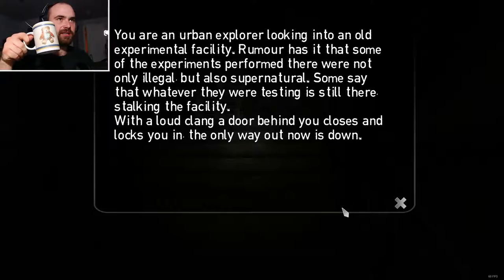You are an urban explorer looking into an old experimental facility. Rumor has it that some of the experiments performed there were not only illegal but also supernatural. Some say that whatever they were testing is still here, stalking the facility. With a loud clang, a door behind you closes and locks you in. The only way out is down.